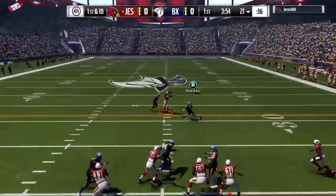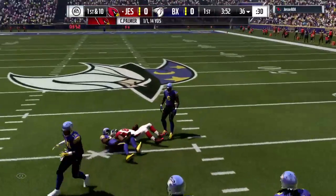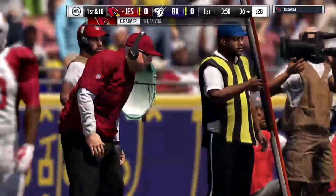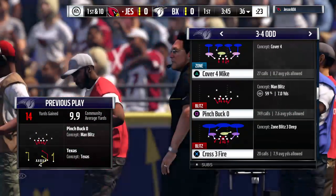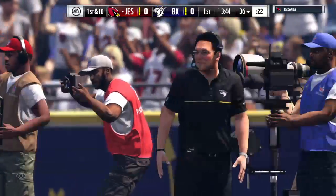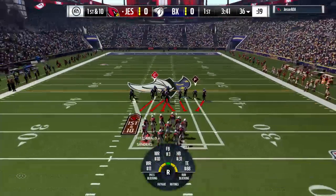On first down, it's Palmer. And it's the completion to Martellus Bennett, and they're able to get this one across the 35. Well, clearly one of his advantages as a passer is his height — sit back in the pocket, fire over the middle. That makes things tougher defensively, doesn't it?